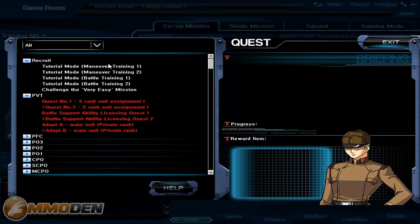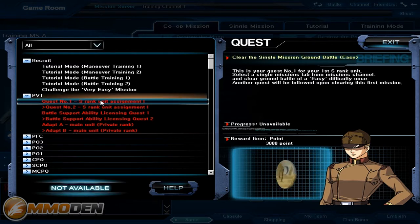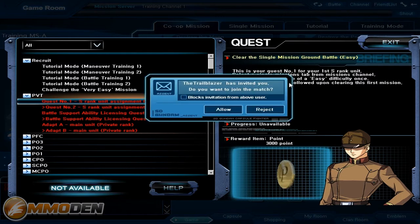Now you can see you do have quests that you can go through. I went through all the recruiter quests and then you've got Private, Private First Class, and so on and so forth. You do have all these different ranks and as you earn those ranks you're going to have different quests associated with that. So quest number one is SC rank unit assignment — very simple. This is your first S rank unit quest: select a single mission tab and clear ground battle on easy. So they're really quite simple.